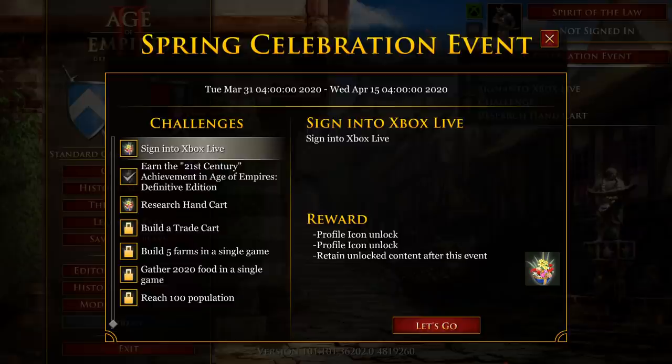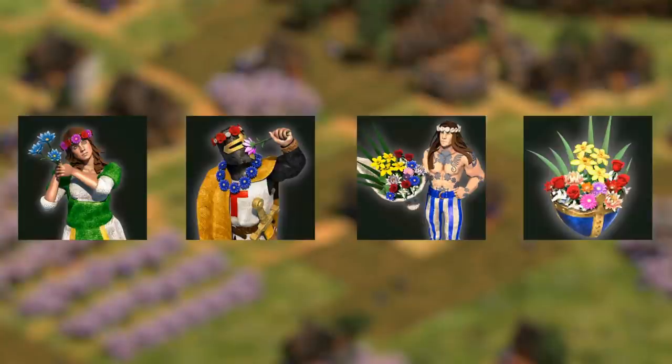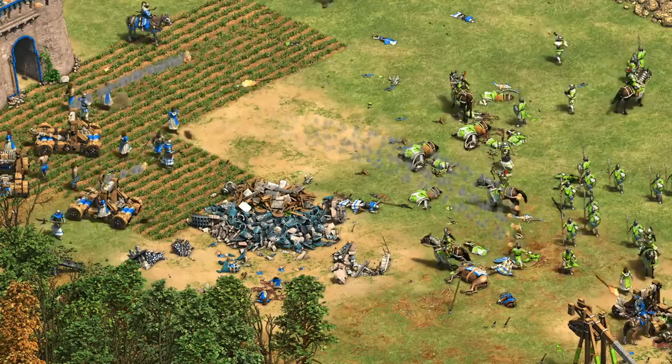The first thing, just to quickly mention it, is the new celebration event. The idea is to have spring-themed icons and graphic mods you can unlock by meeting certain challenges over a two-week period. The challenges are pretty easy, so you don't really have to go out of your way to get them. You can unlock new icons, floral explosions to replace normal explosions, and flowers replacing arrows — that sort of stuff. It also changes the saturation of the civilization colors, so if they look a little odd in this video, that's why.